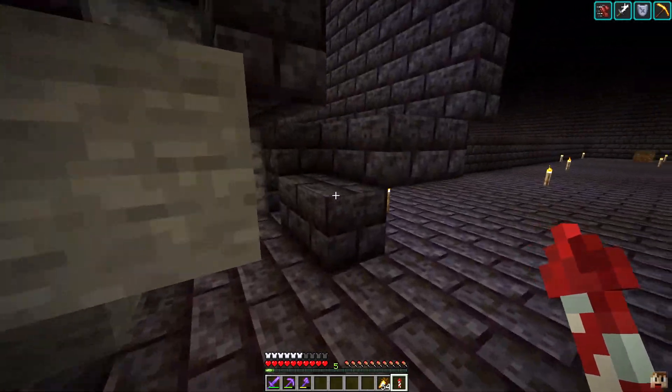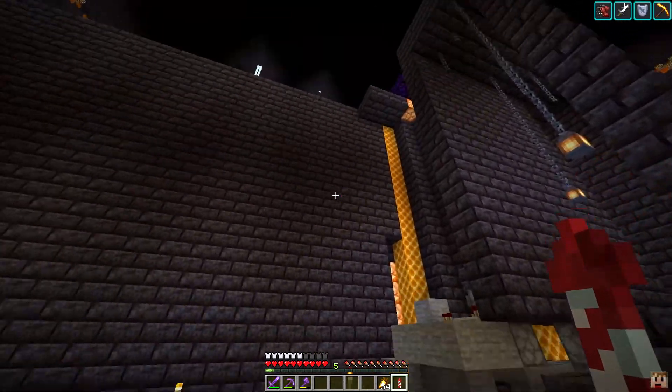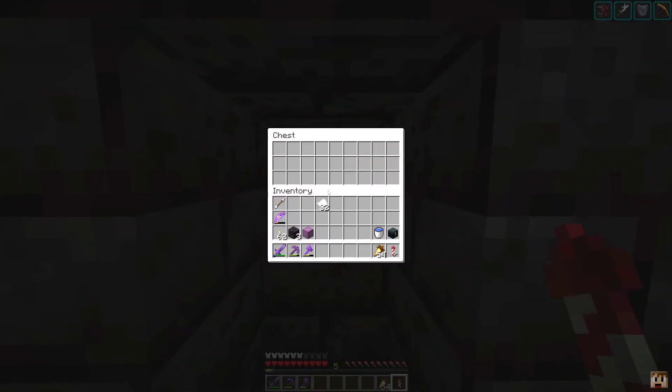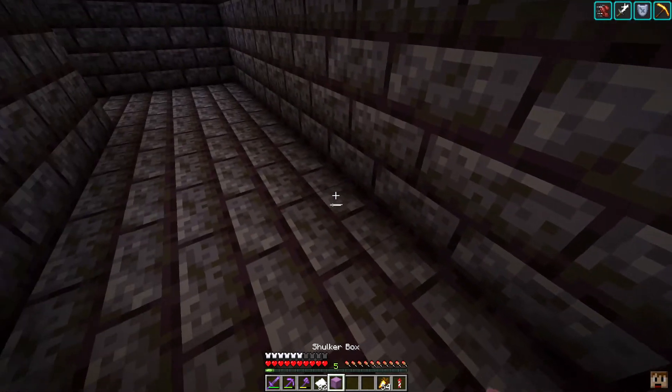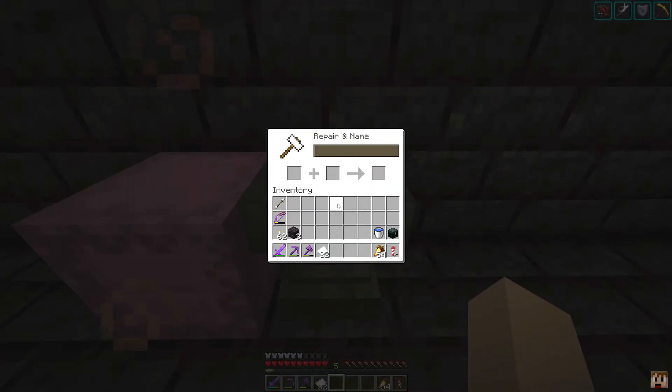And then we've just got some comparators here sending some signals whenever a block is detected in that dropper. So fairly simple design there, nothing too crazy. We've got a little bit of redstone here, but I was actually going to plan on filling this in just a little bit. But now I need to go in here, take all of this paper, and we need to put some quotes on it — that way whenever we step on one, we can get a different quote every time.